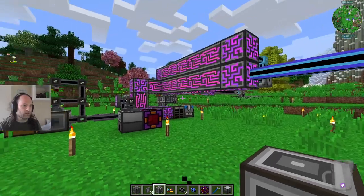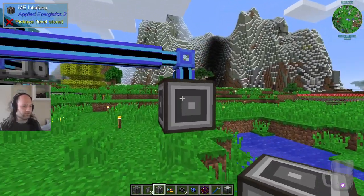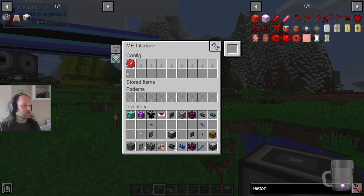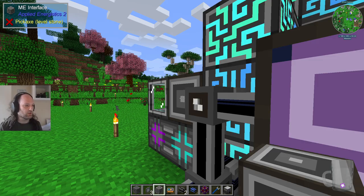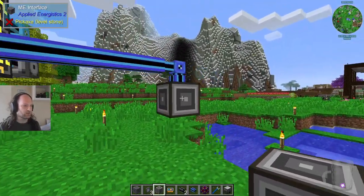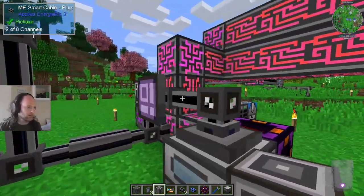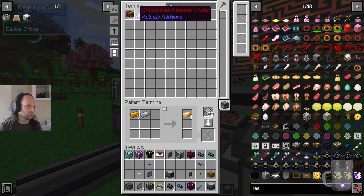So one way that you can do that - we're back in the test world we used a while ago - is to have an interface like this. In this config, you've seen this before, and we have a crafting recipe from previous experiments whereby if we ask for Restonia gears, they can craft Restonia gears. So we put that in here - you can craft empowered Restonia gears in that place. You'll notice that there are no gears in the system, and if a gear shows up in the system by means of this, for example...